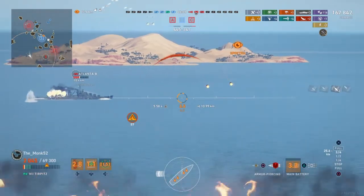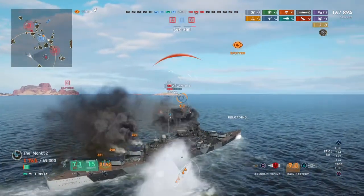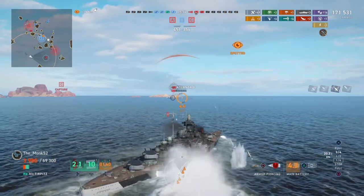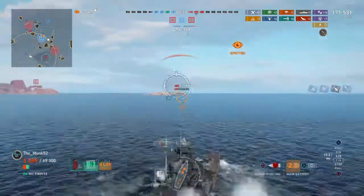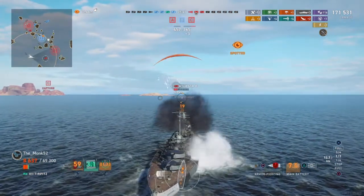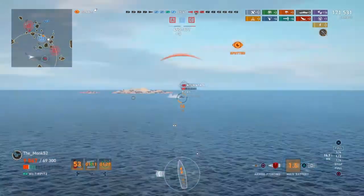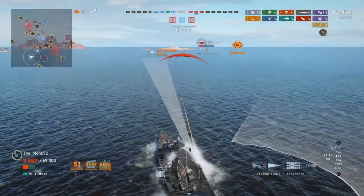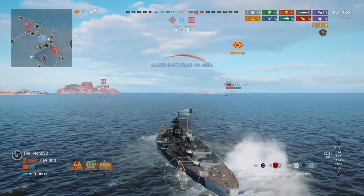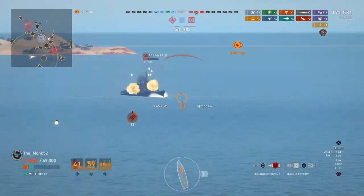Being pretty hurt here. My heal is off cooldown — use it. Very helpful here because that heal is faster, so I can heal more, very quickly, and I'll stand a bit better. Do what I can — try to get the Atlanta when he's bow-on, but it's difficult to hit the Atlanta when he's bow-on so I need to get closer. He has torpedoes as well and he's taken out one side of my torpedoes already — that's what HE spam does to you. Damage to the other set of torpedoes too. Not great, but whatever.